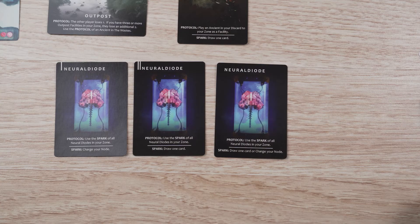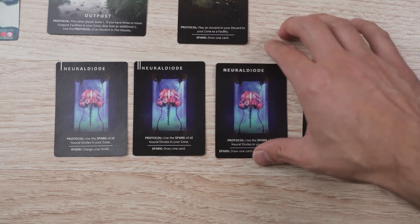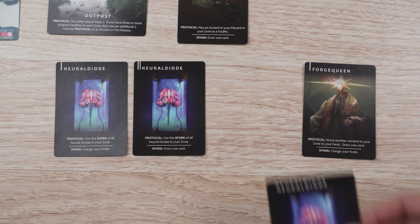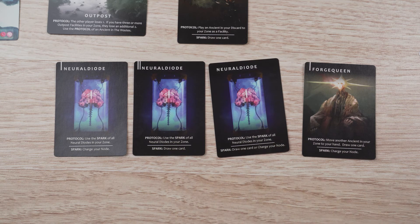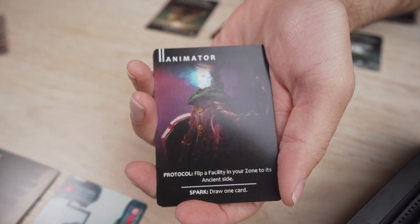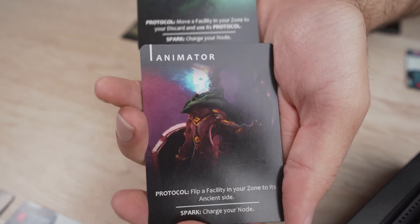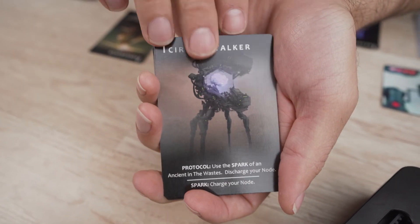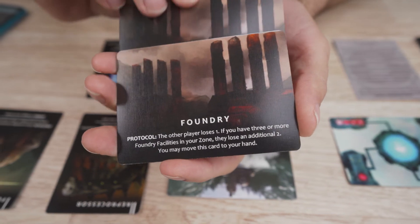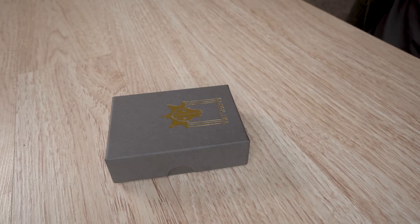Let's say you've managed to collect the trio of neural diodes in your zone. They allow you to activate all other neural diodes in your zone when you play one. So you play this forge queen, which lets you take another ancient in your zone back into your hand. Now you just play that neural diode and chain them all together. Clever stuff. There's a real tension with every decision. Charging up your node for massive attacks will leave you open for your opponent to drain your charge. High point ancients might give you great benefits by playing them to your zone, but if you can't get them back into your deck, you'll miss out on their valuable endgame points. Everywhere you turn, there's a push and a pull — a great trade-off to make. It's meaningful and it leaves a lasting mark.